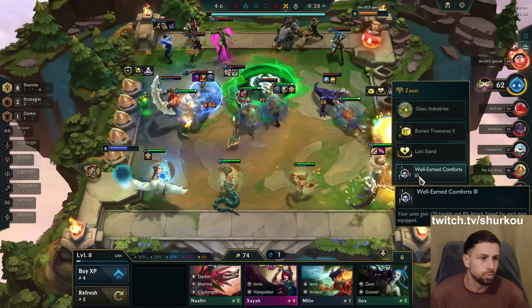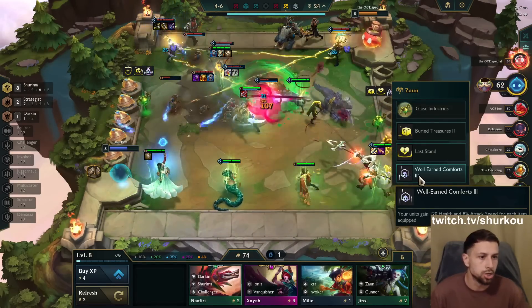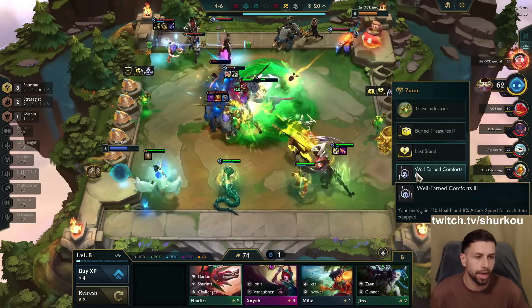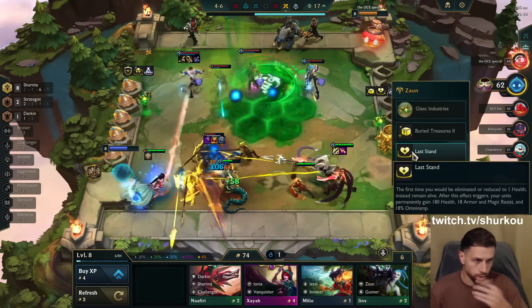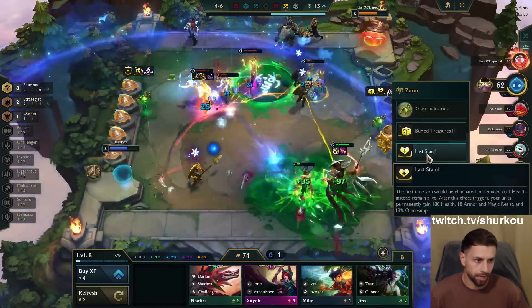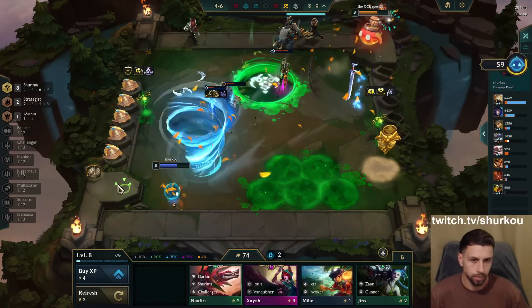What did he take? He took 'Well-Earned Comforts' — your units gain 120 health and 8% attack speed for each item equipped. It's kind of good though — 120 health with Last Stand where you get armor and magic resistance, attack damage... oh no, you get omnivamp. That's still good though.